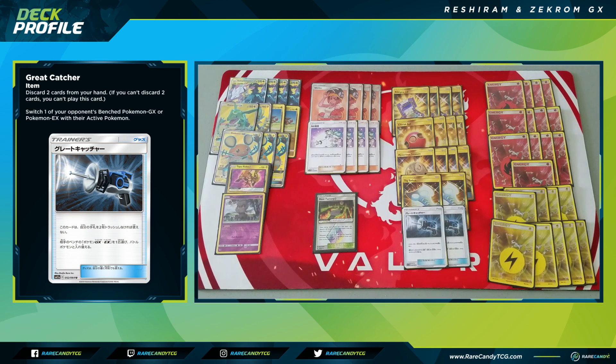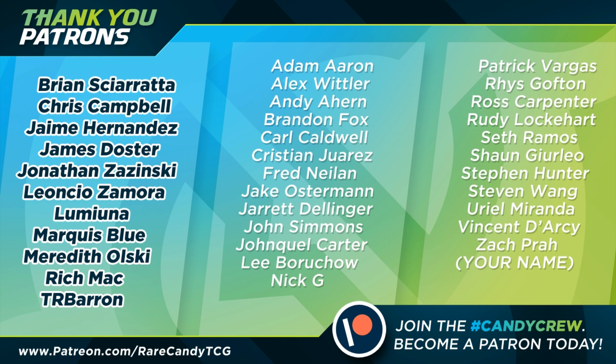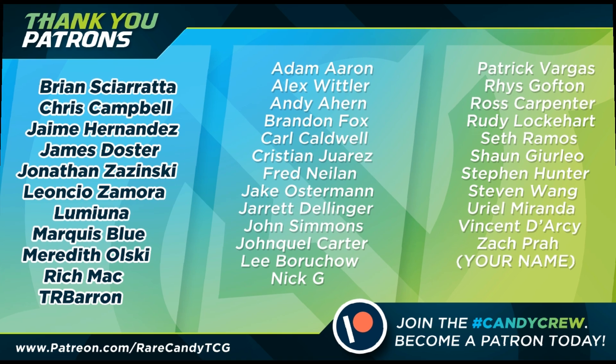That's our Reshiram and Zekrom GX deck. This is honestly one of the greediest decks I think has ever been in the Pokemon TCG — you essentially have Rayquaza GX and Enn's Resolve both digging through your deck chaotically and getting energy into play for massive one-hit knockouts. It's consistent but can whiff if Enn's Resolve doesn't hit energy. Still, it has what it takes to compete with the big decks. I also want to try a Naginatal version and a Victini-based build down the line.